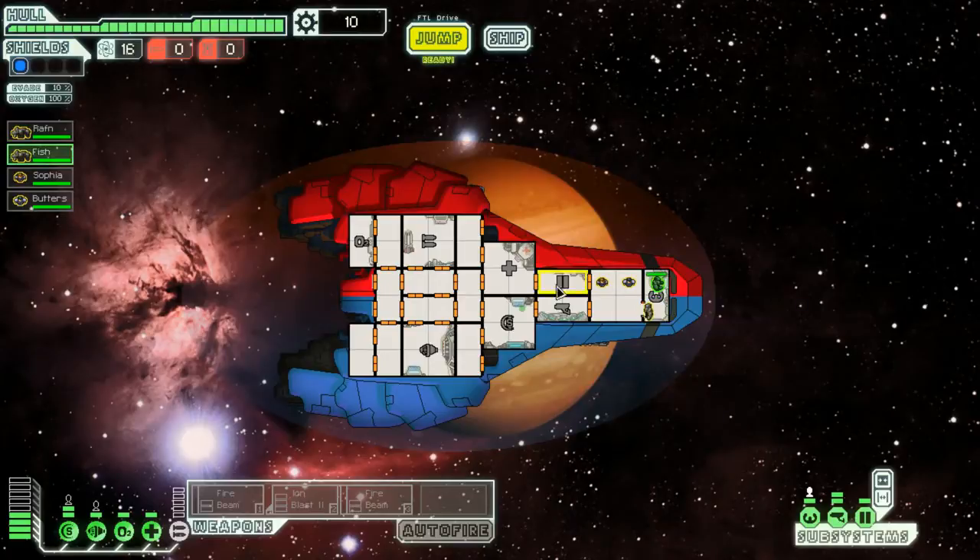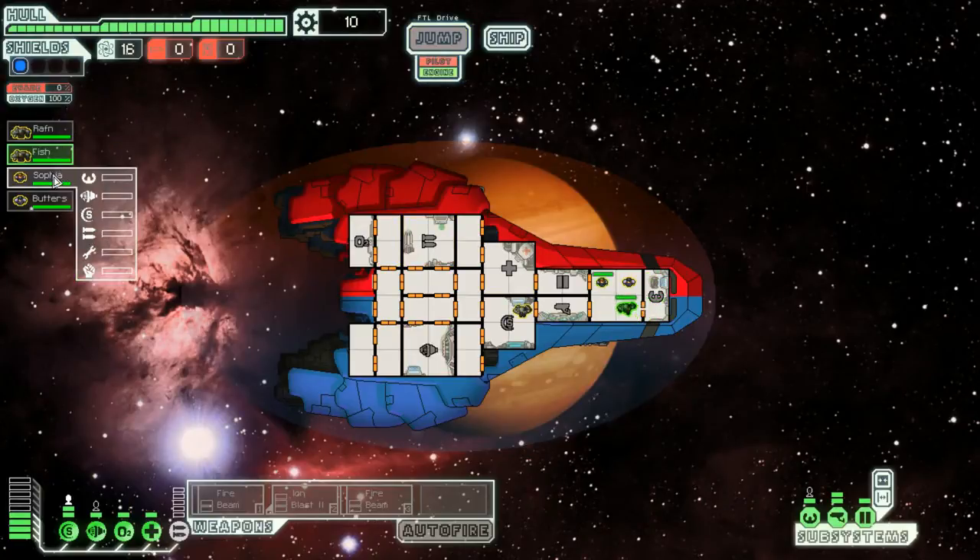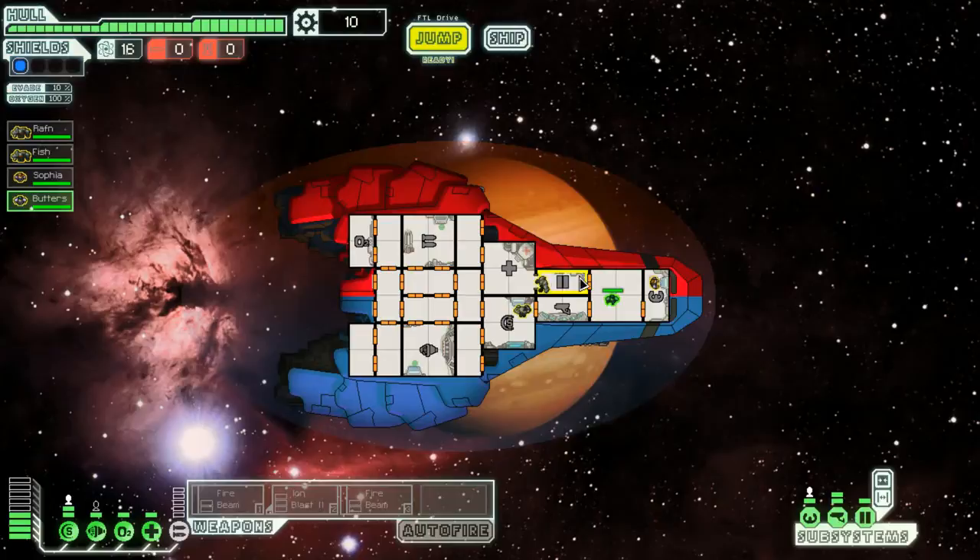Let's go ahead and start this off. The big idea of this ship is — let's put Sophia in weapons and she can drive the ship while Butters gets in engines. Normally I would put a rock man in the cockpit, but this ship you can buy a teleporter for — I've played this once before. The teleporter goes right here. When I do that, these guys are going into the teleporter, and these are the last two rooms I populate with people so they can level up as fast as possible.